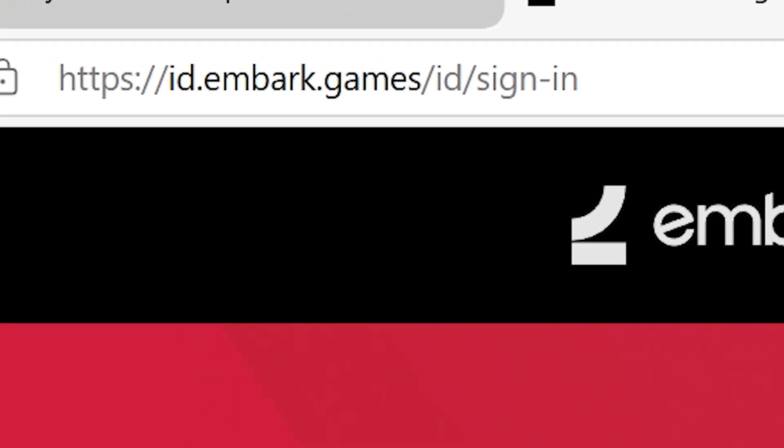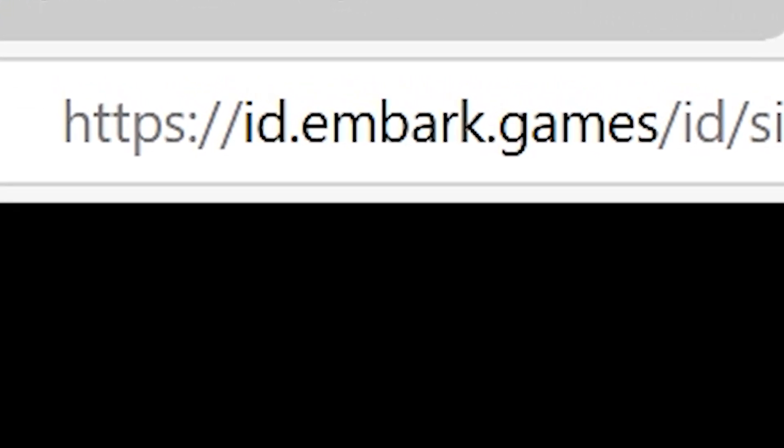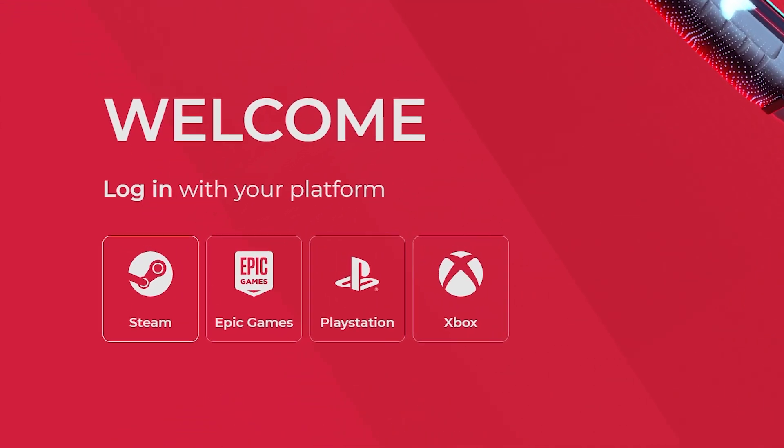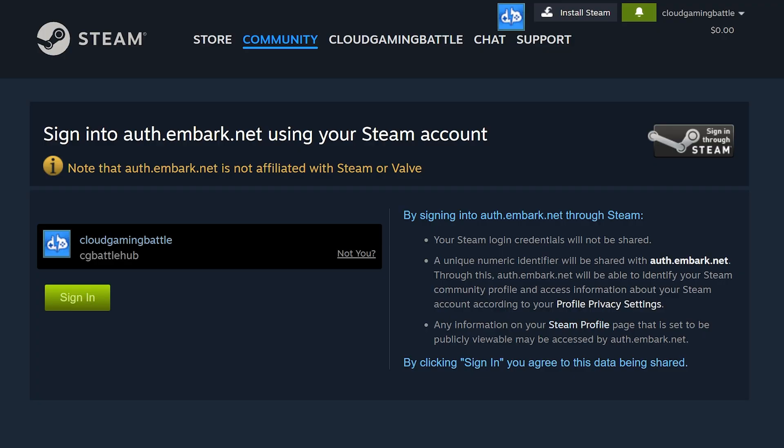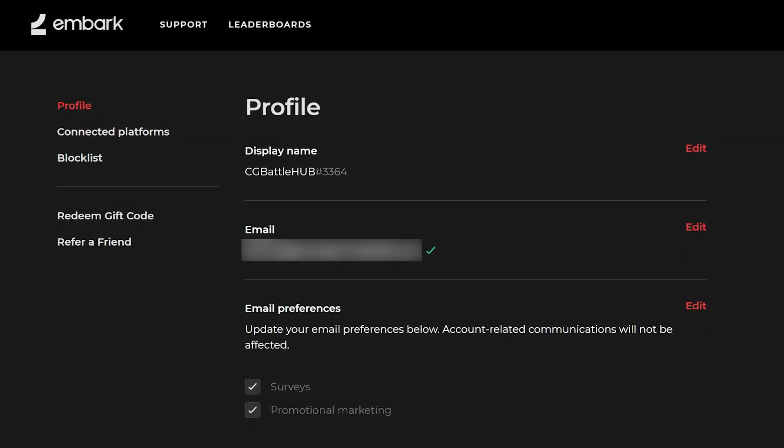If you're looking to sync before you jump into your next platform, go to the Embark site, located at id.embark.games. Sign in on the platform your account is on — mine is on Steam. Go ahead and confirm the sign-in, and from here your account will be active so you can sync other platforms.